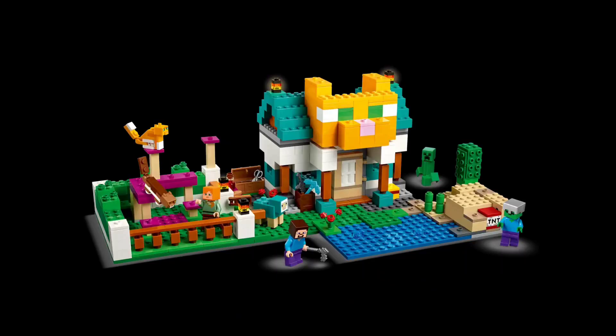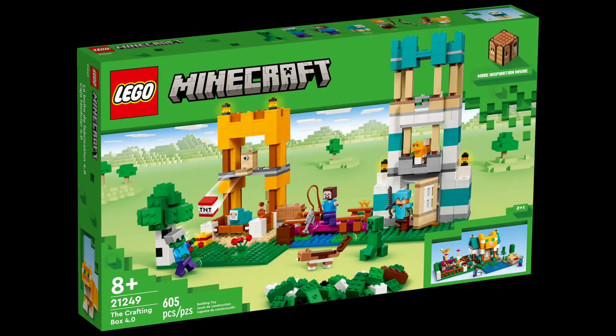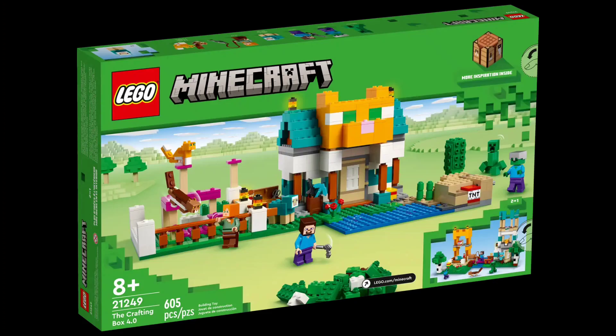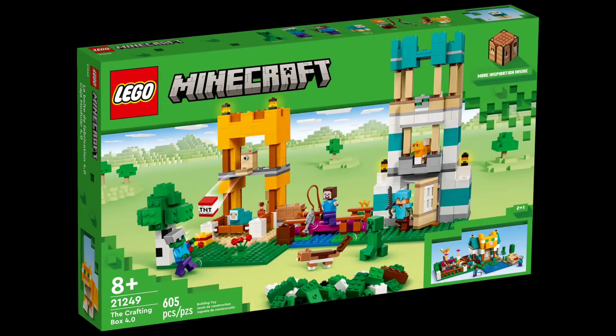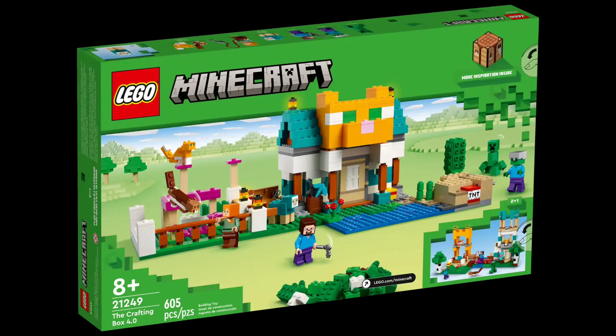The other crafting boxes felt more like Minecraft — they had a lot more grey bricks, duller colours, a bit like Minecraft, as well as some nice vibrant ones, but they fit in more with the Minecraft theme and felt more creative. This one has just a load of bright colours, weird pieces for Minecraft sets, and odd colours. The minifigures are good, but the colours and the decision of what types of pieces they use — not really good. This is definitely my least favourite of all the crafting boxes, after the Crafting Box 3.0.